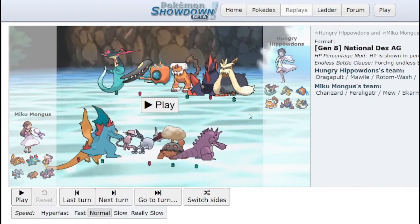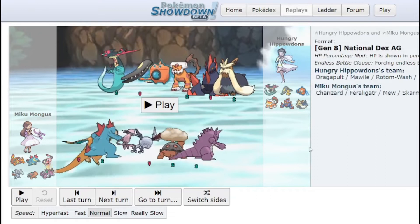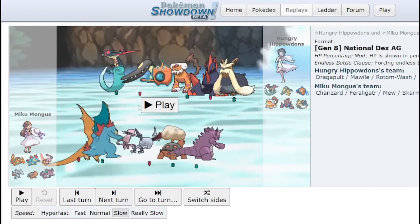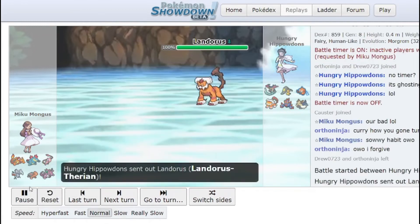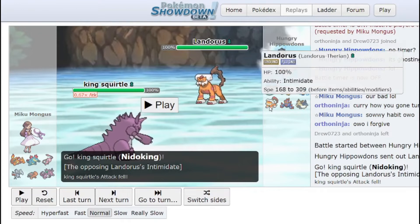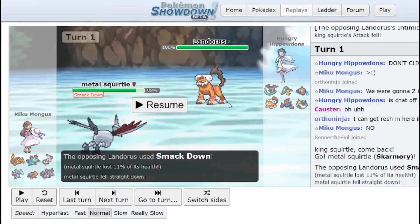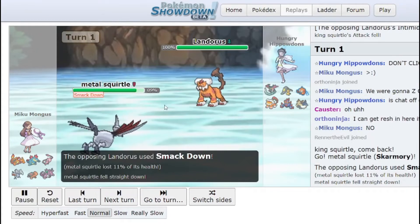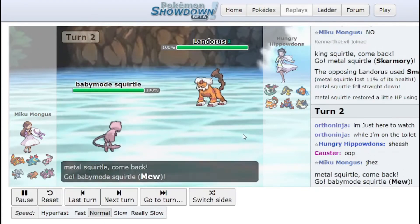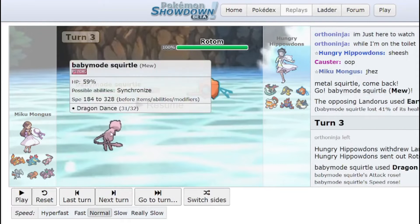So pretty accurate prediction — not going to lie. They did bring Stoutland over Weavile, very interesting strategy. So right off the bat, we got Lando versus Nidoking — excellent lead for us. We can just Ice Beam them right off the bat, but we weren't sure what item they were. They could be Scarf and guaranteed outspeed us and hit us with EQ. They go for the Smackdown — we get some nice Leftovers recovery. We go out into Mew, they go for an EQ. Better to keep Skarm healthy. Go for the Dragon Dance — good play on our part.